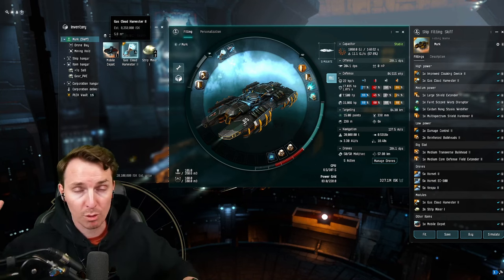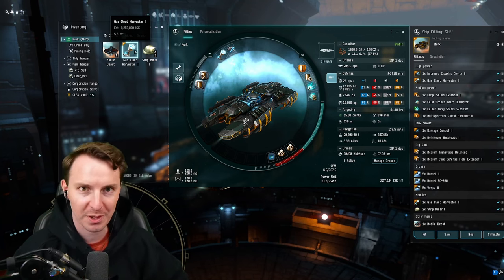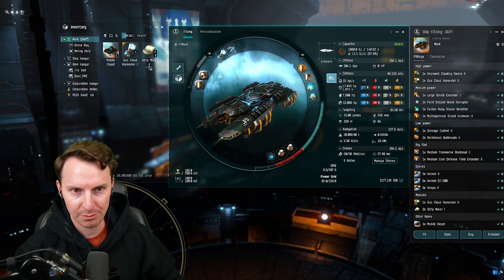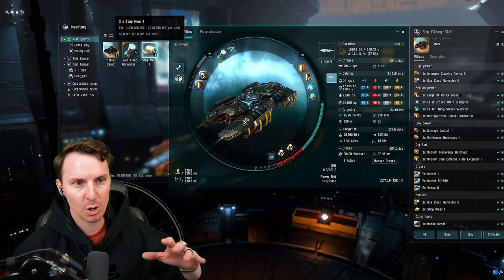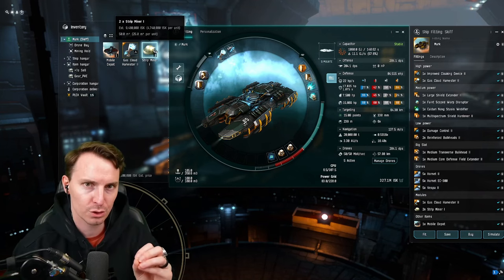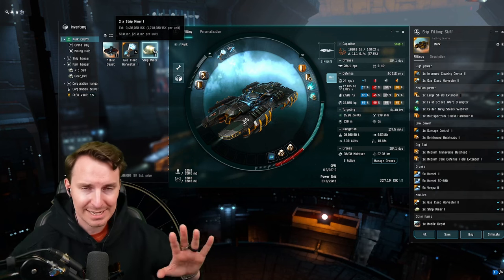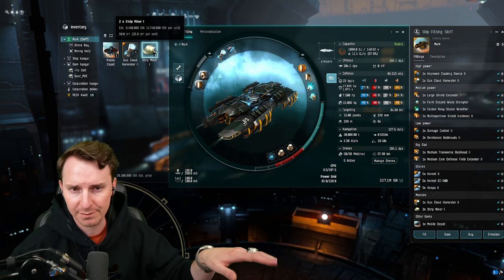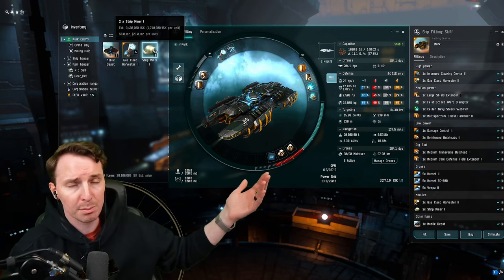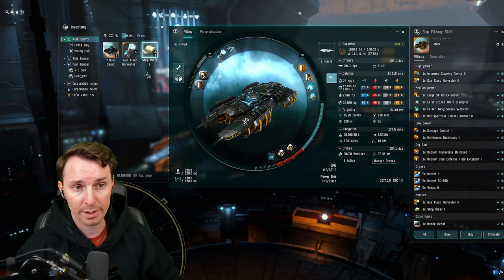We don't just do one or two things when we go out in space — we do quite a few. We have a mobile depot and can outfit the Skiff with strip miners to go after ore as well. These are tech ones simply because this character doesn't have access to tech two or mining crystals. We prioritize gas when we go into wormholes, but if there isn't gas, I don't want the Porpoise and Skiff just sitting cloaked — I want them doing something. So we outfit them with mining gear, refit the Porpoise to compress ore, and focus on the rarest ore we can get. It's slow going, but one is greater than zero.